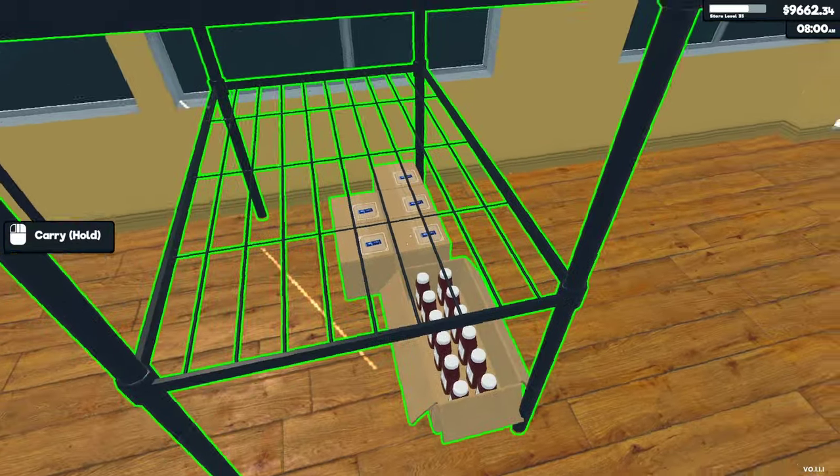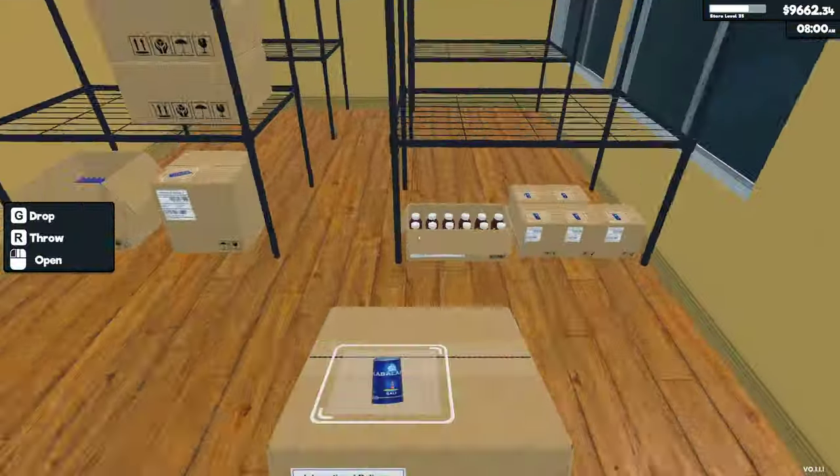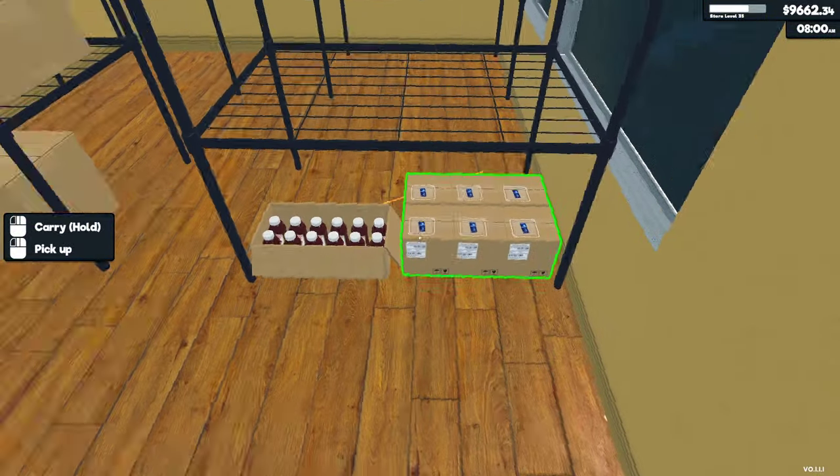The larger boxes, maybe two on there, and the big toilet paper and bleach boxes maybe one on each rack.